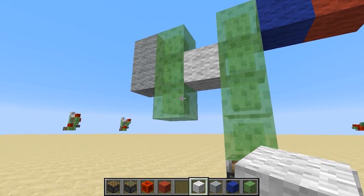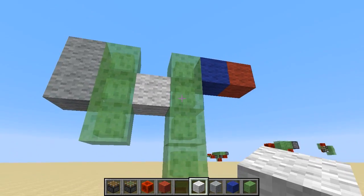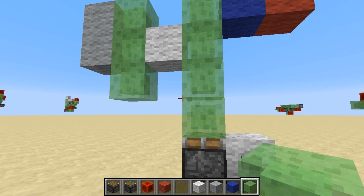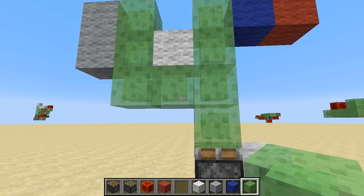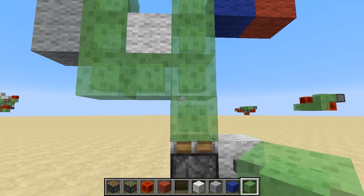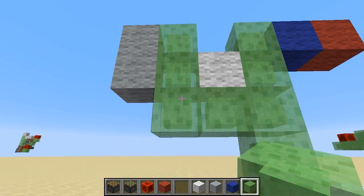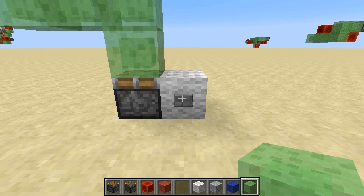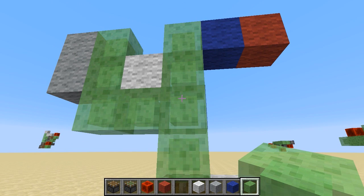These slime blocks are still energized because they're in the original row of the piston. However, these are not because they are no longer contiguously connected to energized slime blocks. If I add a slime block here, you can probably guess what will happen. Now all of these move together once again because, via this connection, all of these slime blocks have become energized and, as a result, move together with the piston.